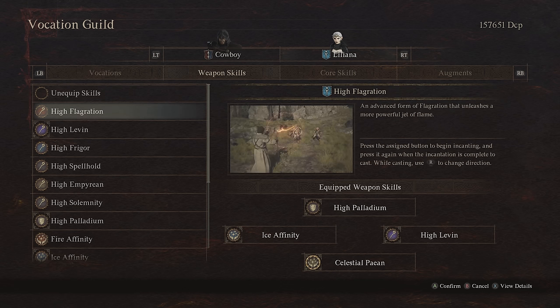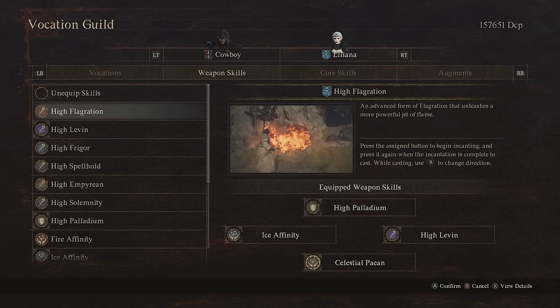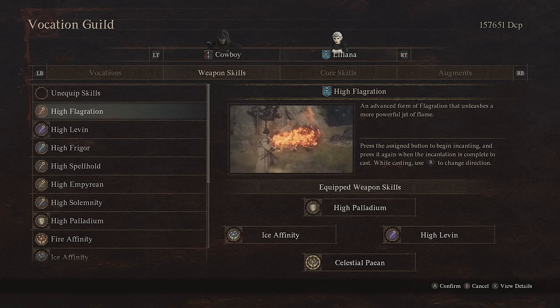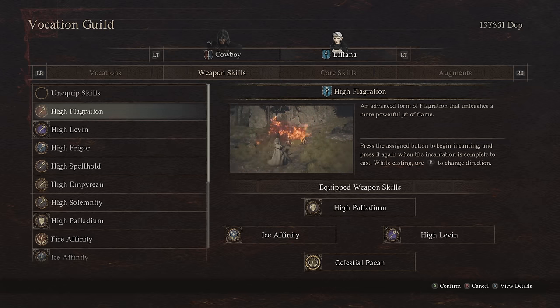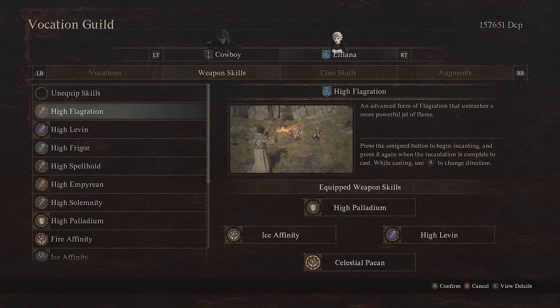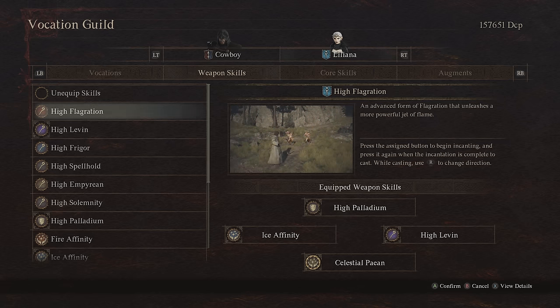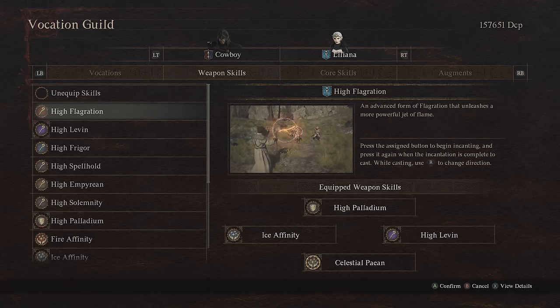Taking a look at our weapon skills. First up, High Flageration. This is essentially a flamethrower. I think this is a very good ability to use if you're playing as mage yourself. I think it loses out on its value a little bit if it is being used as a pawn ability.